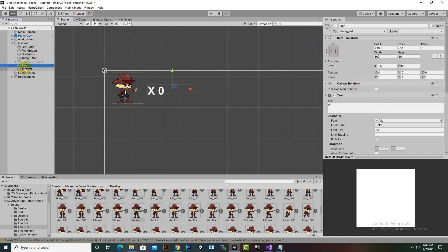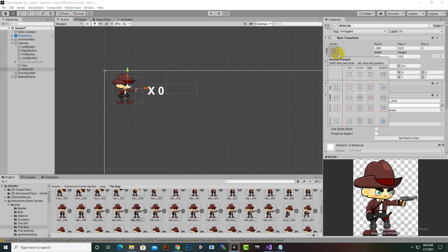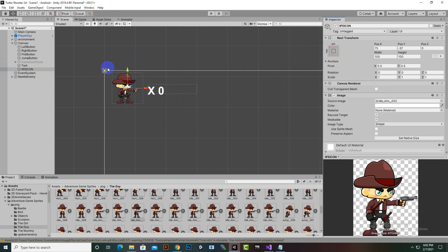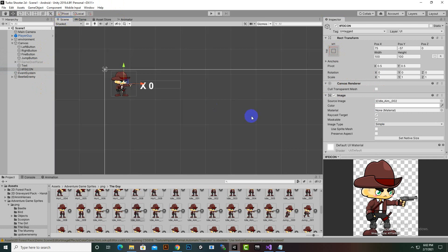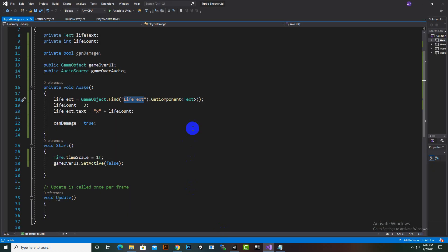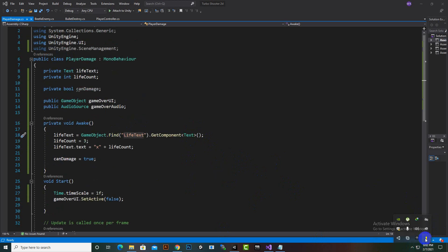Now we have all these UI elements in place. We'll move further and add more things in our script. The video is getting lengthy, so in the next video we will continue with the rest of the implementation. Thank you.